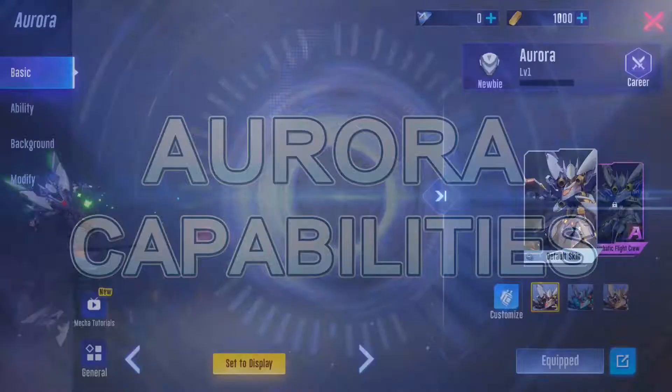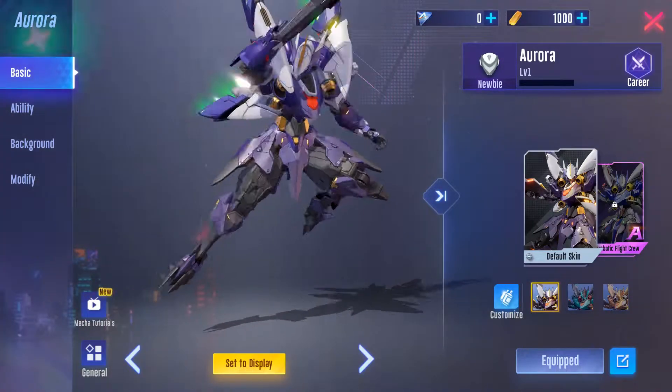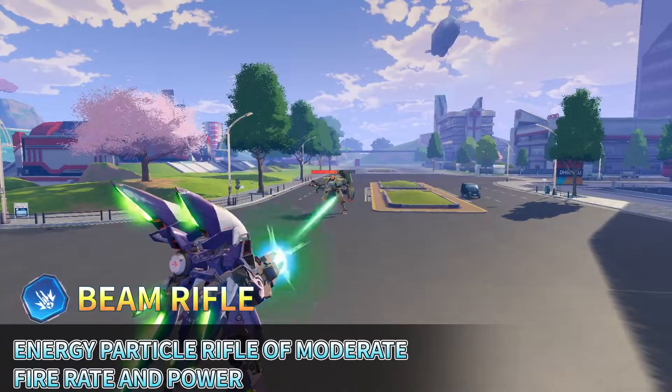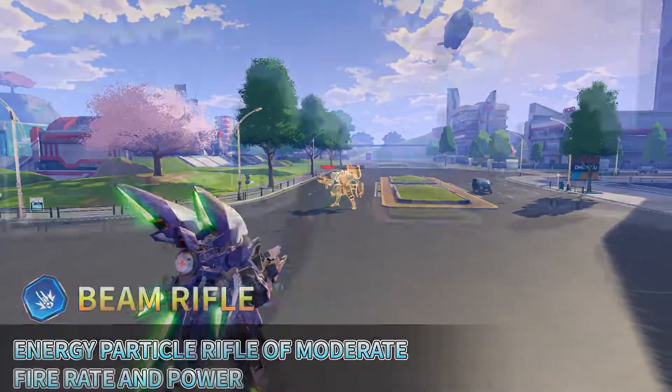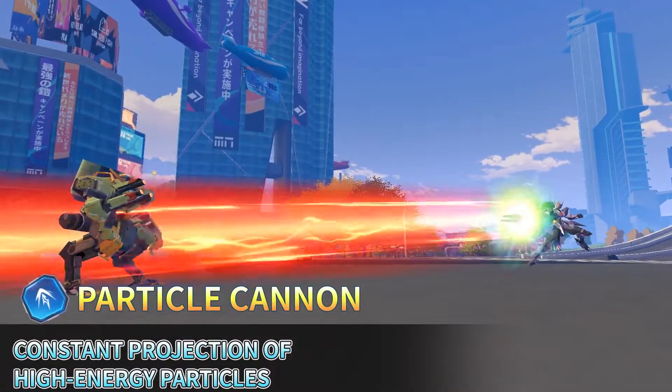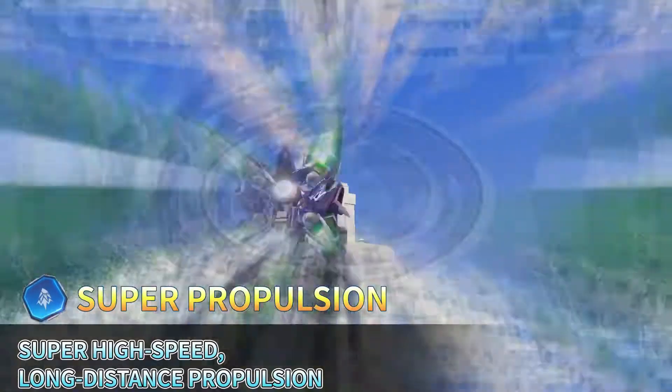Aurora Capabilities. Beam Rifle: an energy particle rifle of moderate fire rate and power. Particle Cannon: a constant projection of high energy particles. Super Propulsion: super high speed.